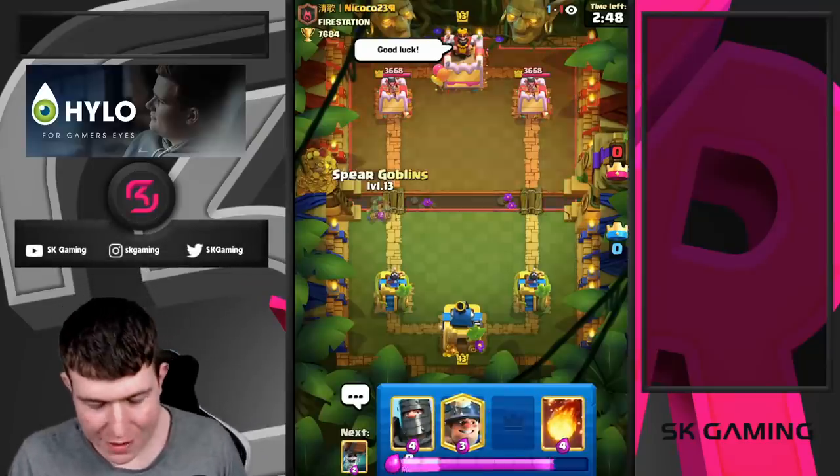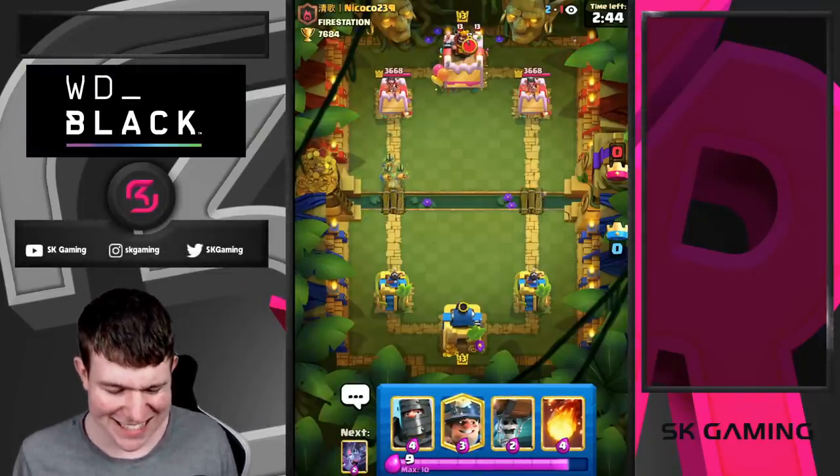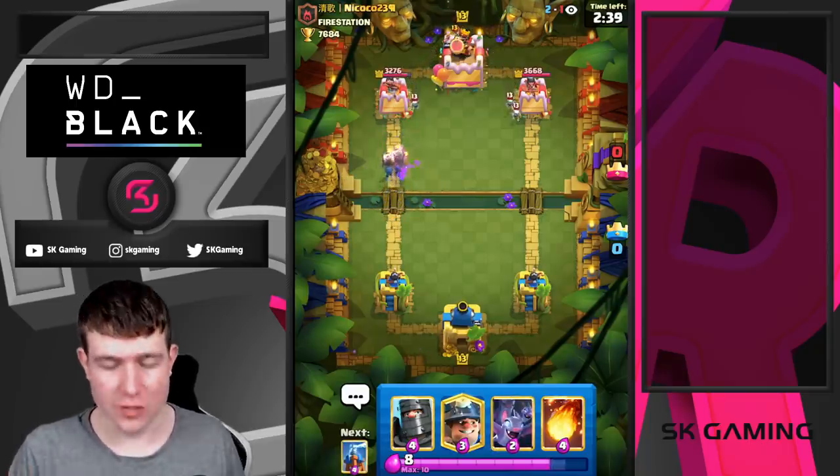Here we go guys, here in the first game and I think we're just gonna start off a wall breaker at the bridge. This guy's playing e-giant or lava hound, so two decks which I don't really like to play, but we're just gonna do it.